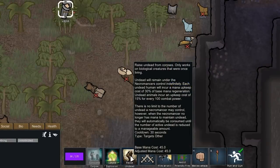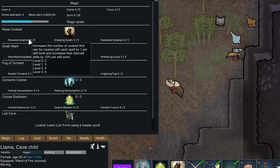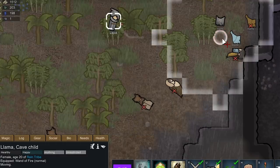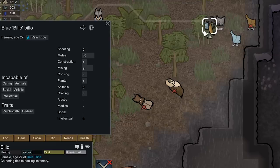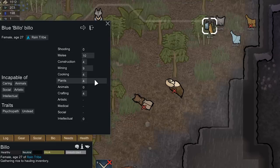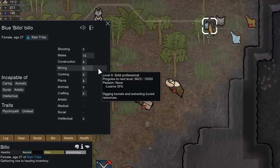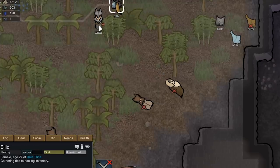Llama's now level 6 and we gave her the ability Raise Undead. You can raise multiple undead based on how many points you have into Powered Creation — right now we have no points in it so we can only raise 2, and actually we're only going to raise 1 for now, as each undead human incurs a mana upkeep cost of 30% of her base mana regen. This guy though is actually pretty good — Below the Archer, with 12 shooting. We raised her and her skills all went away; she now has 10 melee and 9 mining. It looks like they just get random skills.